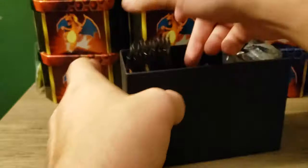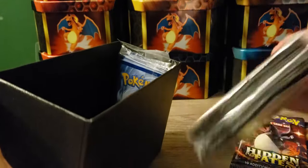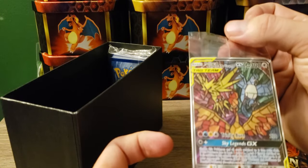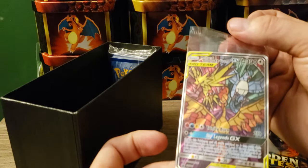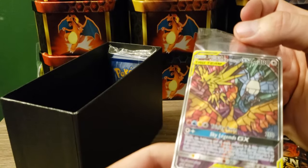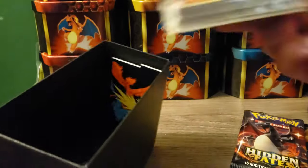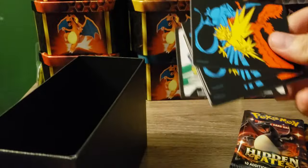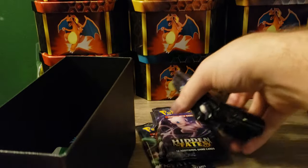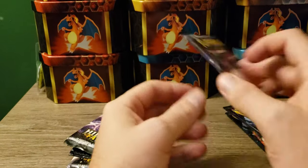Let's get into the box — you've already seen this, multiple channels have opened it. We got the sleeves, let's look at this one to see if it is good. It's actually kind of damaged up top — oh, that's not good. Well, that one's a dud. Energy, got the little packs — Coke card, Elite Trainer Box, we got 10 packs. Let's get into them.